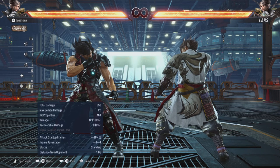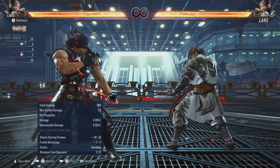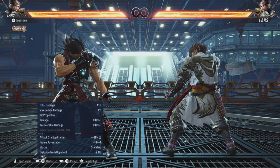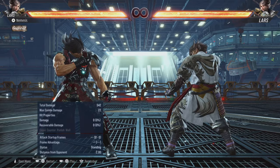Different moves in Tekken are more punishable than others. You might risk it to the point that you can launch it, or you can just have a jab punish on it. When people say jab punish, they mean it's not launch-punishable and can only be punished by the fastest punish of your character — in Lars's case, 2,1. As a new player it's up to you to figure out which moves are safe and which are unsafe.